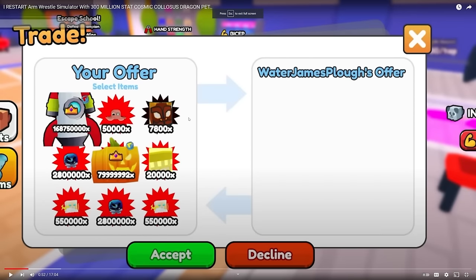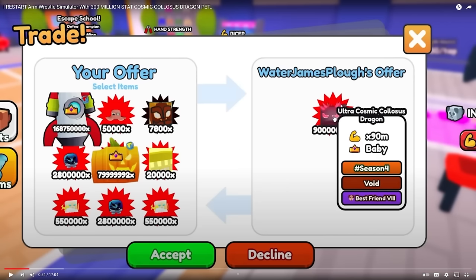This is from my other video when I restarted Arms With Simulator with my Cosmic Colossus Dragon. I'm gonna pause it real fast — that pet right there that Neil added in trade, that's his username. It's the Ultra Cosmic Colossus Dragon, and this pet is actually that 45 million base stat pet. If you look at it, it's a baby, it's a void, and it's best friend 8. If you divide 90 by 2, that's 45 million because it's void — and that's base stats, 45 million, which is that best stat pet.